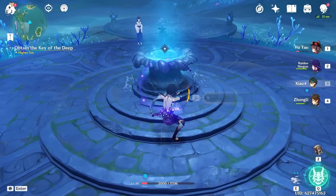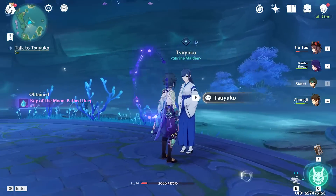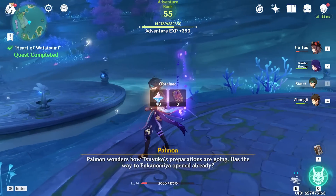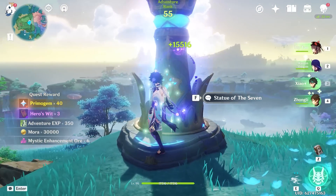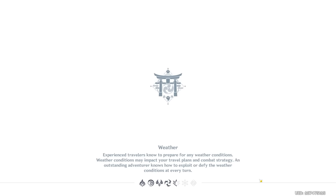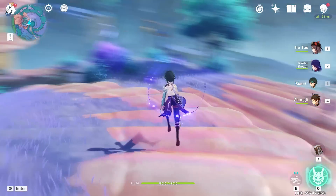We'll find out. It gave us the key of the moon-bathed deep. Sukio followed us all the way here and we completed the whole quest. Let's go heal our characters at the Statue of Seven because all my characters nearly died — that was a tough fight. I think if we head back to the Enkonomiya shrine there should be a new quest that lets us head down to Enkonomiya.